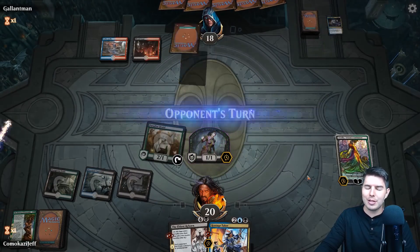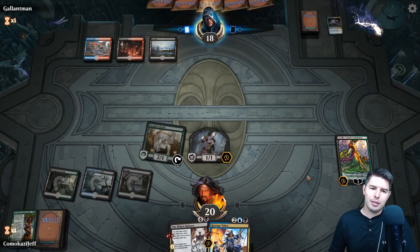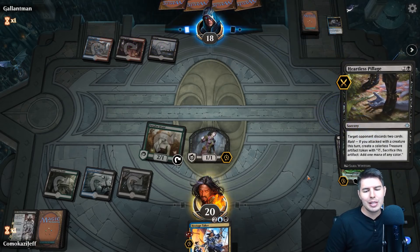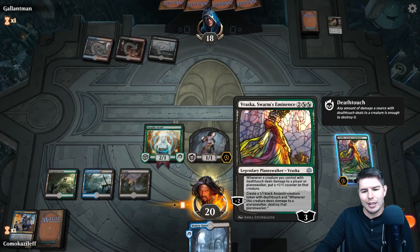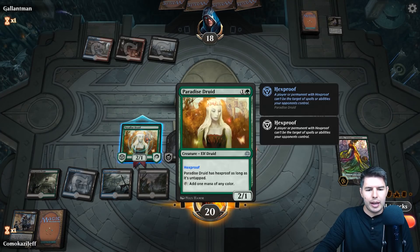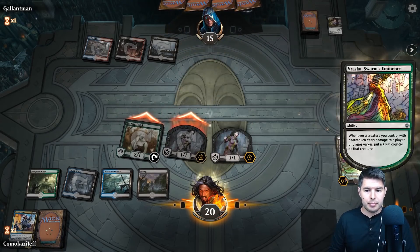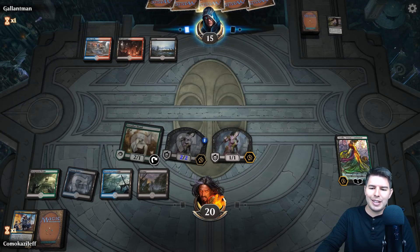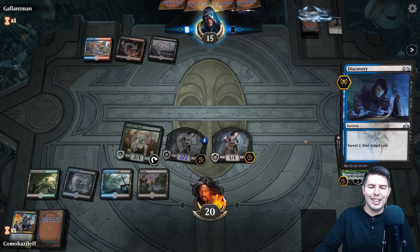There's a Vraska — that's playable. Let's hope they're only stuck on two lands and don't find a third to go Karn Liberated, that would make me cry. Heartless Pillage — alright, so this is a discard deck. I feel better about them having all that discard if it's a discard deck. We're gonna play Vraska now for sure, then attack. This is probably also playing Disinformation Campaign — maybe it's a Nicol Bolas deck.